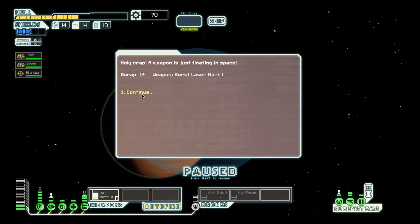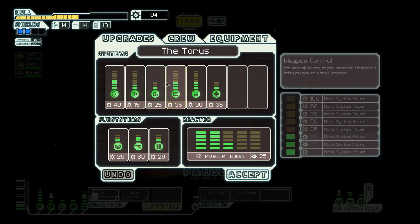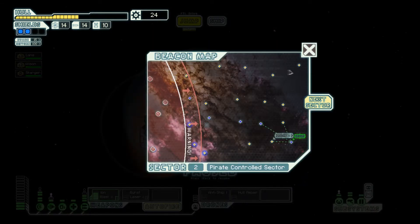A weapon is just floating in space - a burst laser mark 1. Now that is good news. I'm gonna increase my power and hopefully... nope, that's not enough.